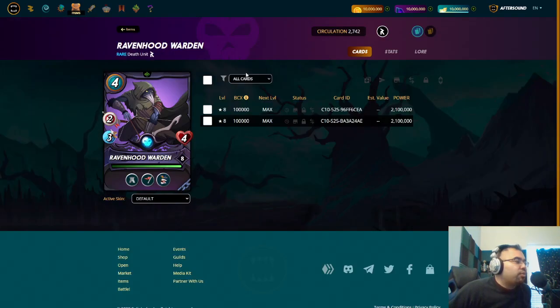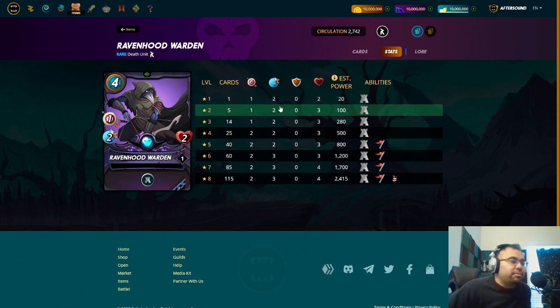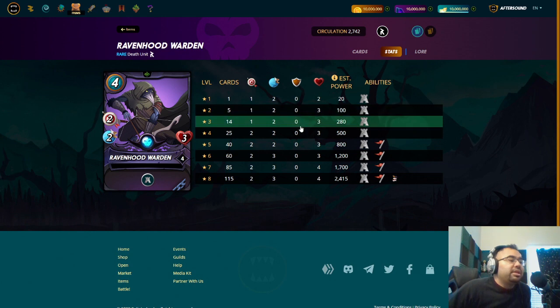Let's move on to the rare cards. We already talked about the summoner, but you have Ravenhood Warden here, which at the lowest levels is going to give you protect. I think this is an awesome ability for level one — we don't normally see protect available for death, so the fact that you can get this from novice upwards makes me believe he's going to have a lot of utility early on. Even if I'm playing in gold but I get him and I want to use a protect monster for four mana, he fits the bill. Since he's a ranged monster, I wouldn't put him in the front — I'd probably put him more towards the back. Maxed for silver you do get that second damage, so four mana for two damage makes it a little more palatable as an offensive option.